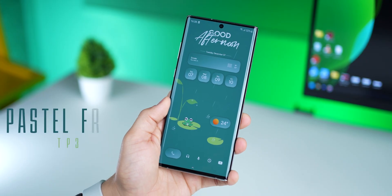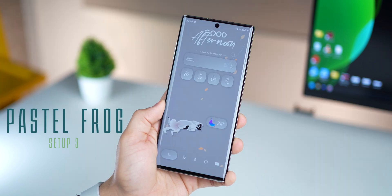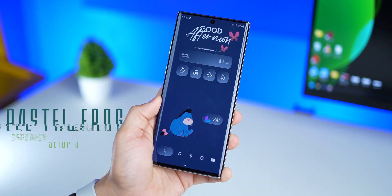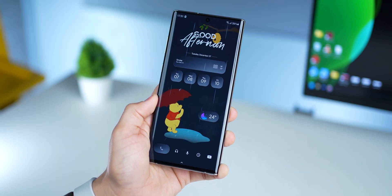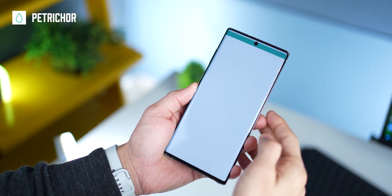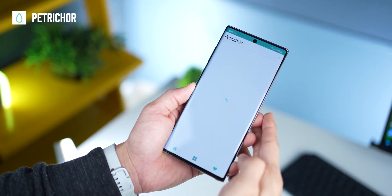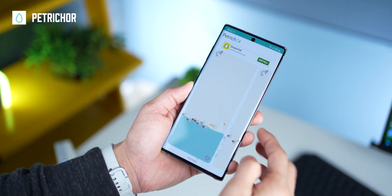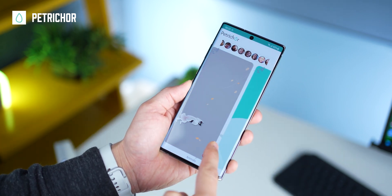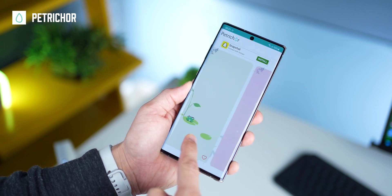Now jumping to an entirely different zone — here's a pretty unique home screen setup, but it's also really flexible because you can just change the wallpaper and it will still fit beautifully. All the wallpapers showcased are from the Petrichor wallpaper app, which I also featured in my top Android apps for December video. If you open the app and go into the animal category, you'll find a bunch of these wallpapers — feel free to experiment and see which one suits your liking.